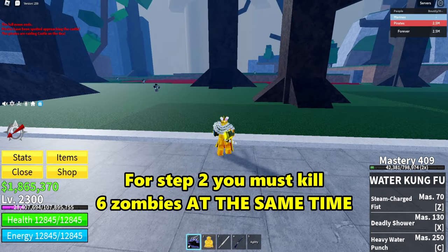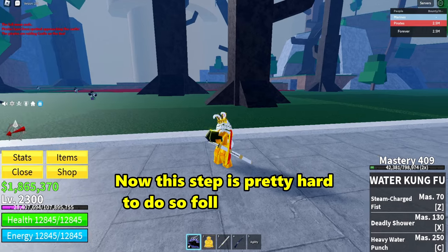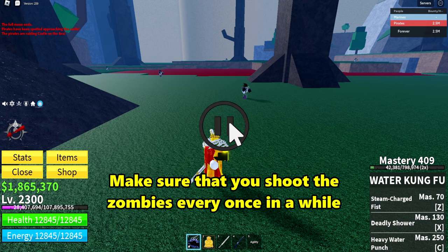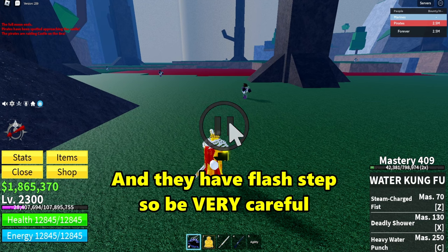For step 2, you must kill 6 living zombies at the same time. This step is pretty hard to do, so just follow what I do in this clip. Before you follow this clip, make sure that you shoot the zombies every once in a while, because they could regen if not damaged. Also, they have flash traps, so be very careful.